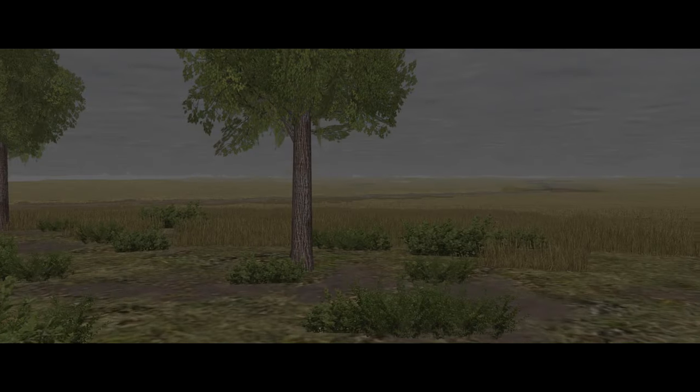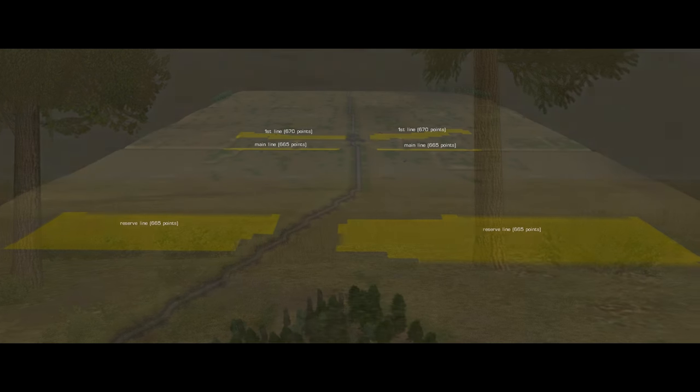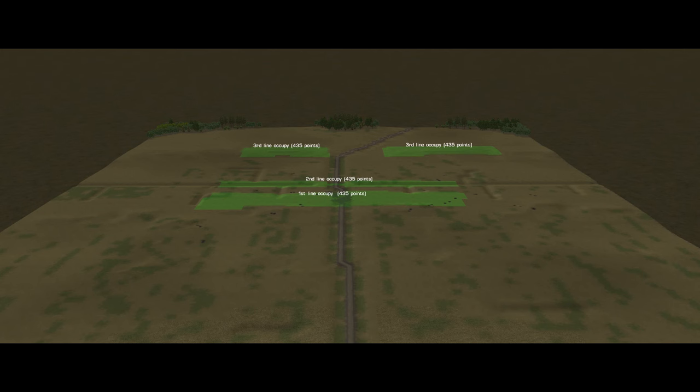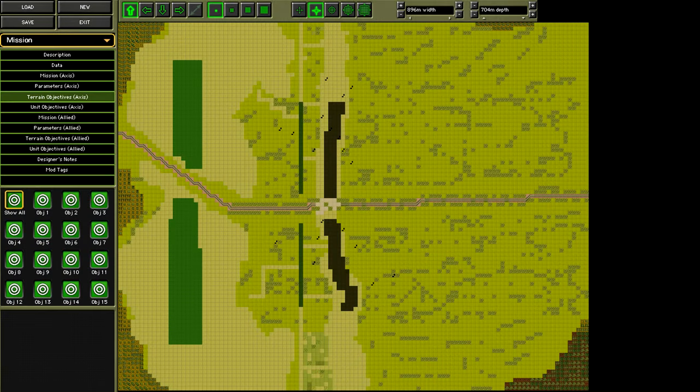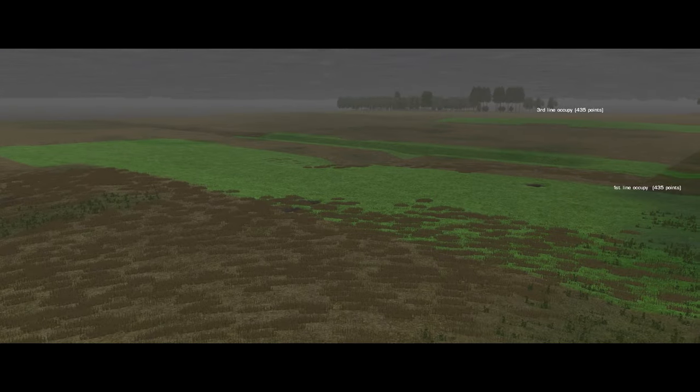There are 30 minutes on the clock with no variable extra time. Both sides have almost the same ground objectives: three successive lines of the German defence. These are the first line, main line, and reserve line for the Germans, and the first, second, and third lines for the Soviets. The size and position of these objectives are very similar. The German objectives are generally longer and thinner; the Soviet ones are shorter and fatter. These are all Occupy objectives.